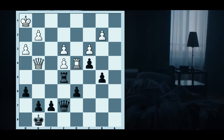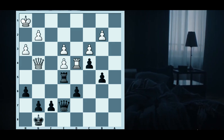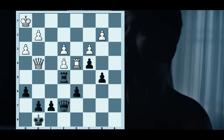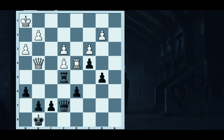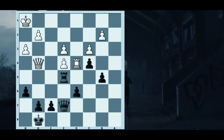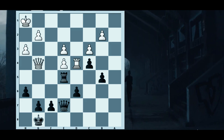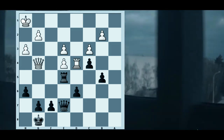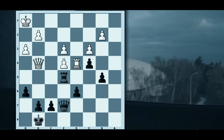Well, the only thing you can basically do in these kinds of positions where there's not a lot to do is slowly improve the worst pieces — and that's here like the kingside pawns and the king. So the plan is to slowly improve them whilst not allowing White to get any counter chances.